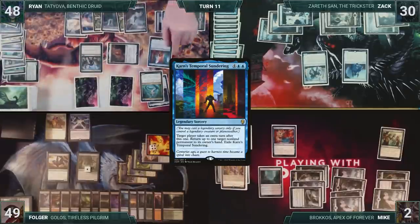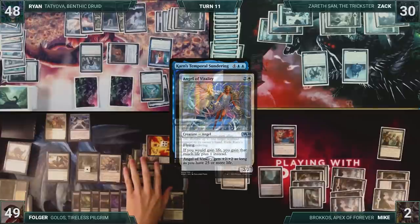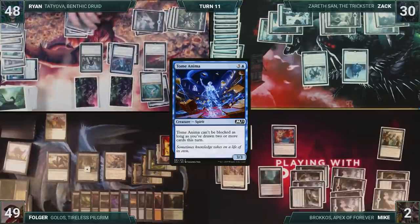Ryan casts Karn's Temporal Sundering. He targets Folger's Leyline of Anticipation, and Folger responds by flashing in Angel of Vitality. Leyline bounces, Ryan gets an extra turn, and Karn's Temporal Sundering exiles. Ryan casts Black Blade Reforge, which is a big problem for everyone else at the table. He follows up with a Tome Anima and passes the turn to himself.